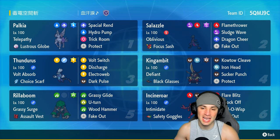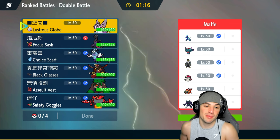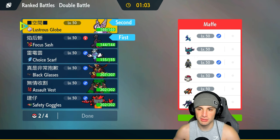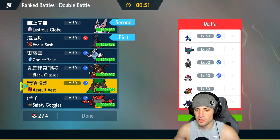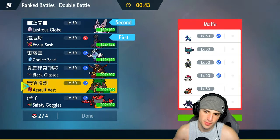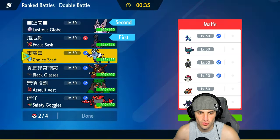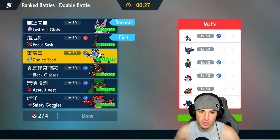Match number one: Origin Palkia and Salazzle going up against a Terapagos team. We know the power of Terapagos after it boosts itself with Calm Mind, so if I can pull off a Dragon Cheer with Salazzle this could be really good. They also have Fluttermane, Amoonguss, and Grimmsnarl who can set up screens. I think Grimmsnarl or Terapagos has to be a lead. I'm going in with Palkia and Kingambit — Kingambit's Special Attack is 216, that's high.